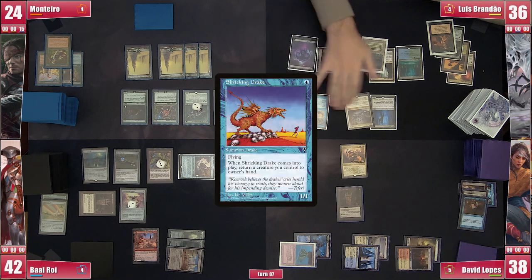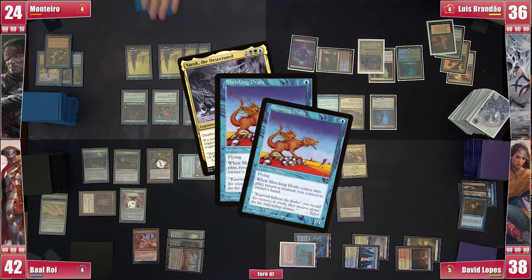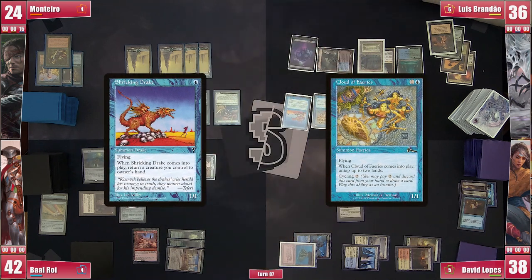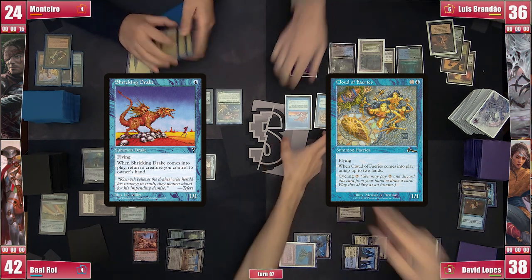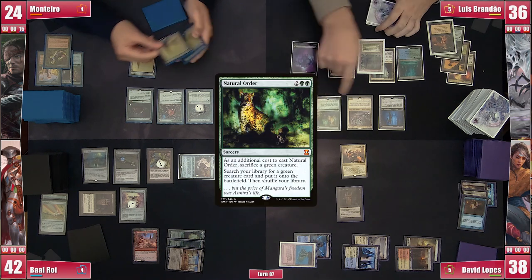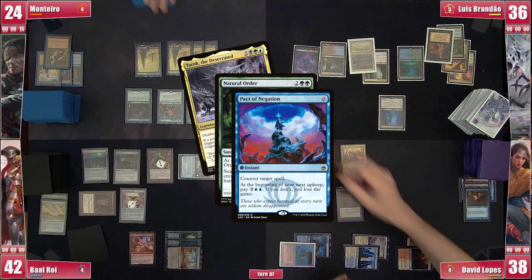Brandão then plays a Shrieking Drake, which when it enters forces Brandão to return two creatures to his hand. He returns the Drake and the Fairies. As you can imagine, this creates a loop where Brandão can cast the Fairies to untap two lands twice and the Drake to return both Fairies and Drake to hand, generating one extra colored mana with each iteration. Brandão gains infinite Sultai colored mana and casts Natural Order, sacrificing Yarok.